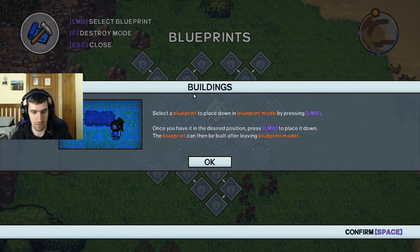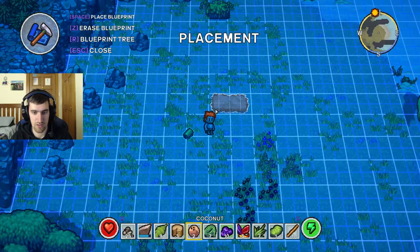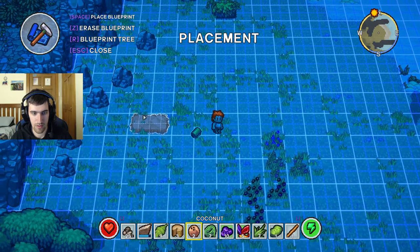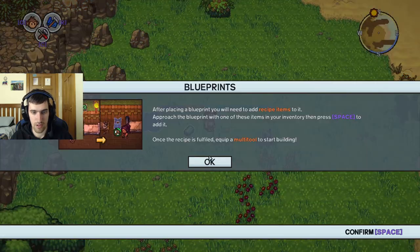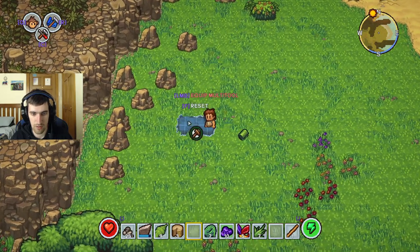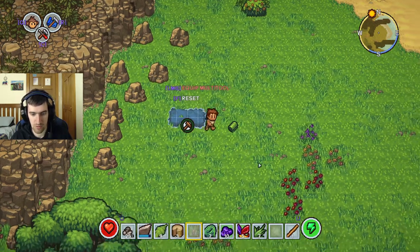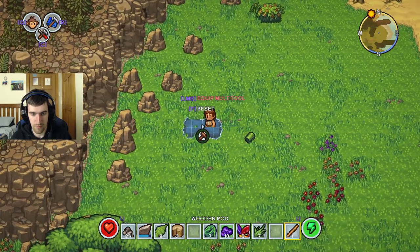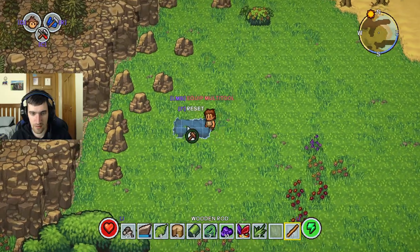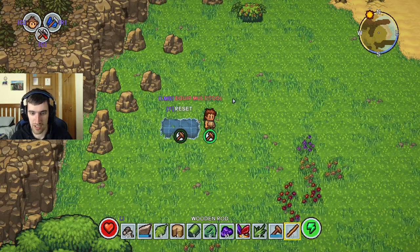I have limited inventory space. I wish I could make a chest now. Select the blueprint. Place down in blueprint mode. Use the inside position. Okay, can I make a chest or something? A device in the blueprint - you need a required thing. So the multi-tool will start building. I'm trying to click the multi-tool. Do I not have a multi-tool? Oh, here we go. I meant to make that but my inventory is full.